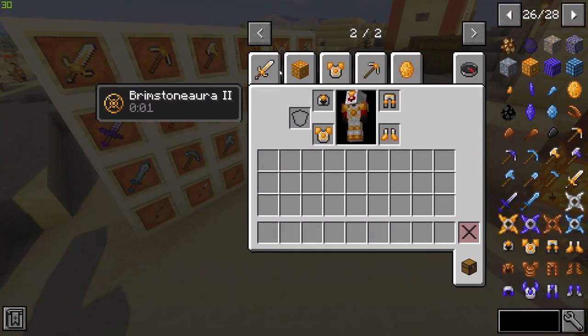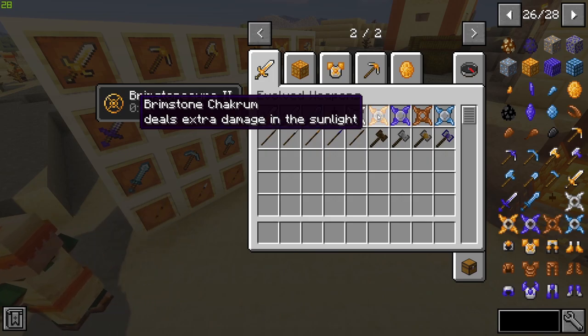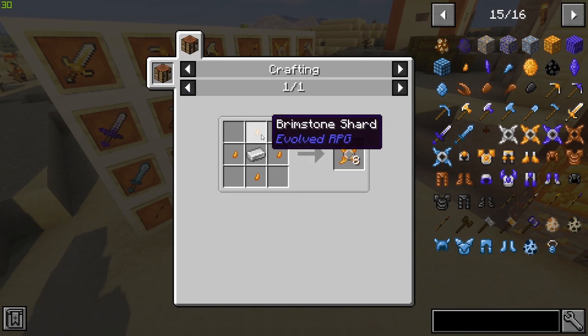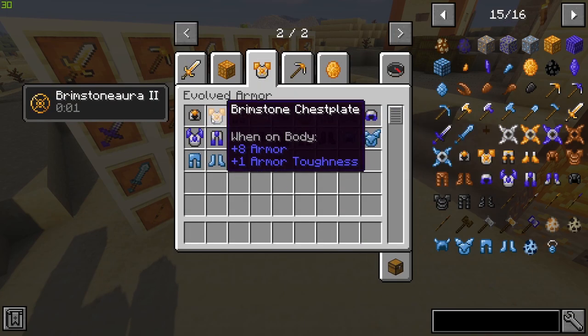We also have some brimstone spears, war hammers, and shurikens — the war hammers and shurikens look absolutely awesome. The shurikens are crafted from brimstone shards, and the war hammer is crafted from brimstone with some iron around it and some sticks.